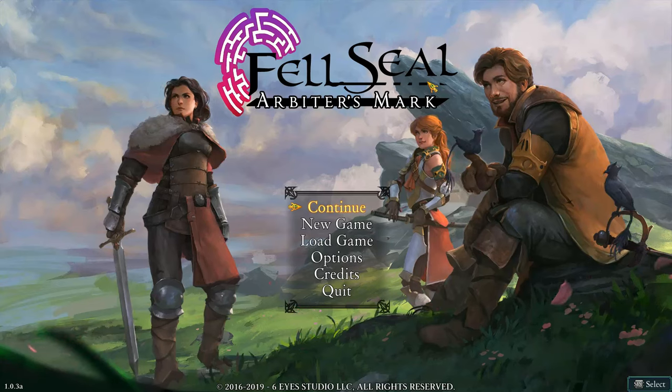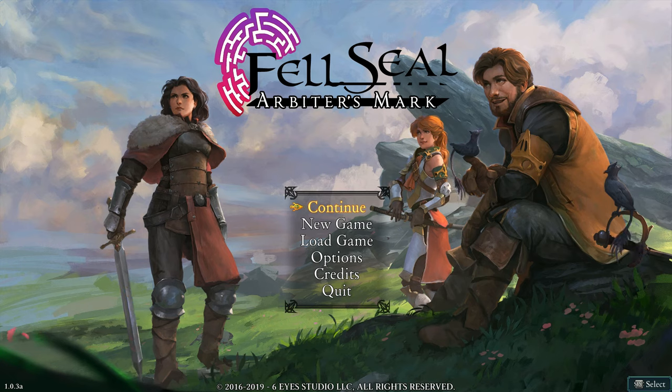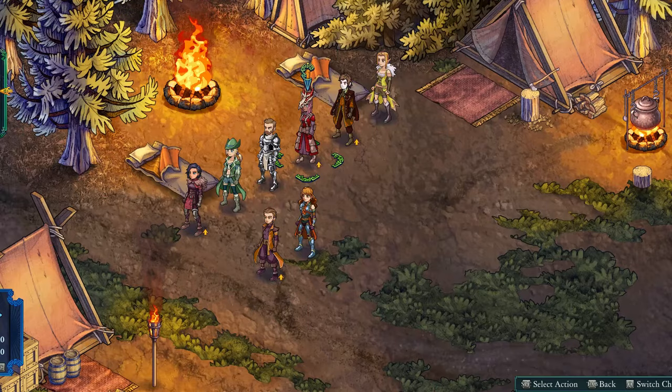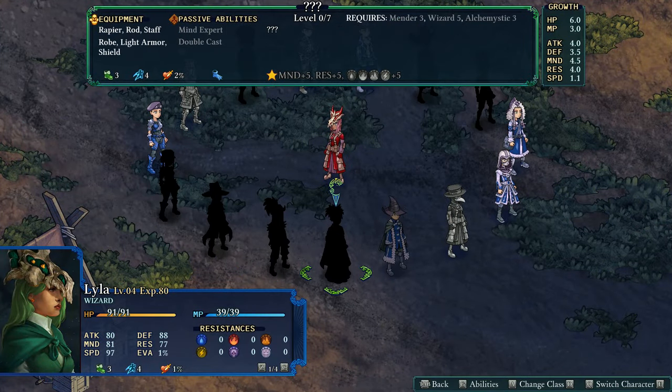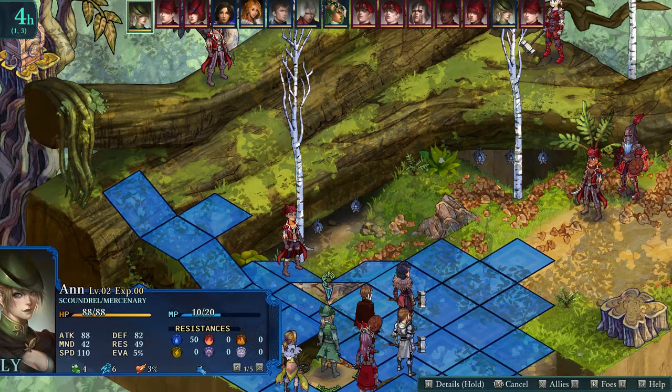Fel Seal: Arbiter's Mark is a turn-based tactical RPG that is heavily inspired by a classic of the genre, Final Fantasy Tactics. The key similarity between the two games is the class system used to design the player's party members, although the similarities don't end there. If you are a fan of this system or have significant nostalgia towards the classic title, I would definitely recommend picking up this game. It will be worth every penny for you.